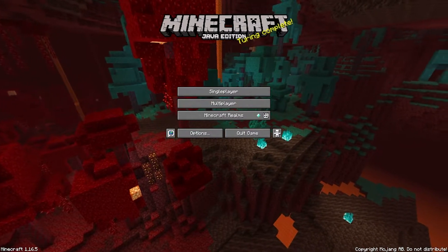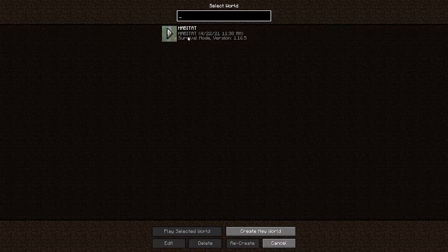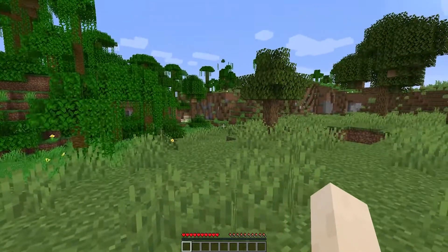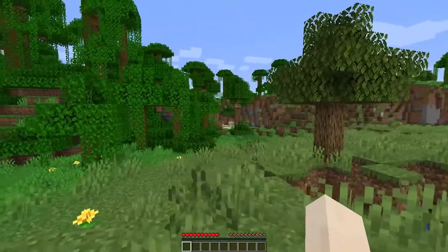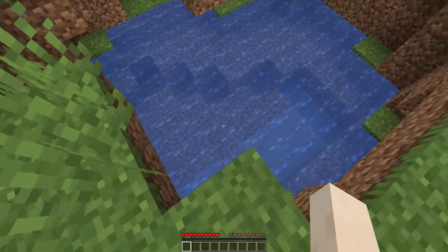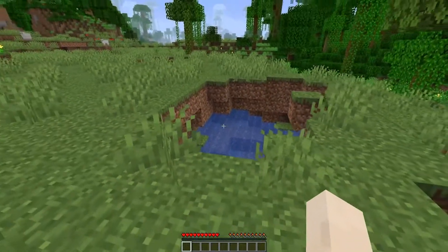All right, so let's log in to our world and see what's going on. Here we are — it's kind of cool, we got a little bit of a jungle thing going on. There's a little sand over there, some water — pretty cool.